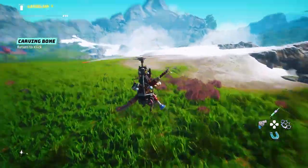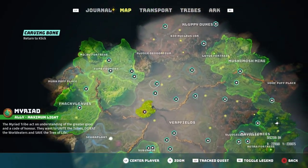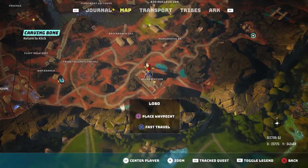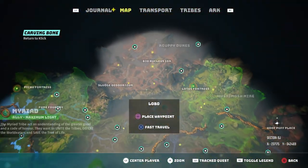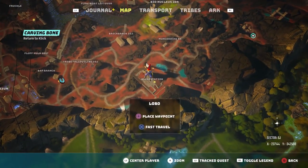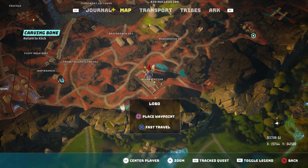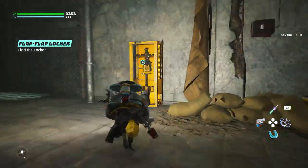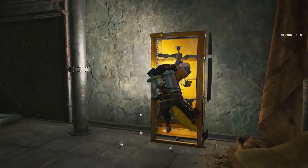The next thing is the helicopter gadget — a backpack gadget. We need to go to Lobo, who can be found on the far north side of the map. Just do her quests, and at the end you will get the helicopter gadget.